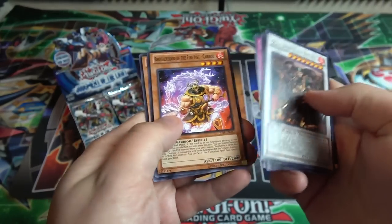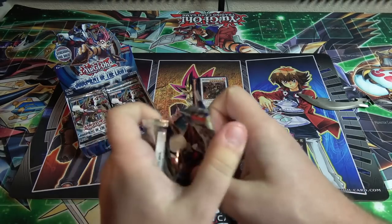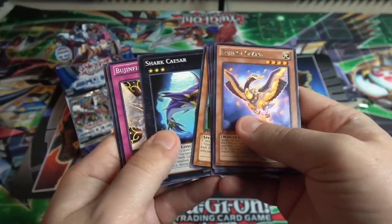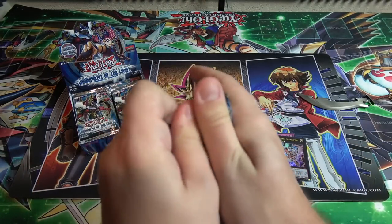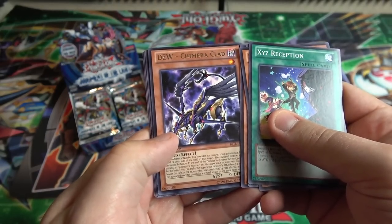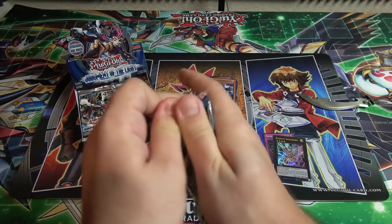We have Brotherhood the Fire Fist Kieran. Make a Phantom Beast. Another Googly Eyes — he seems to always be at the front of the packs. Boogingy Crane. We have a Dark ZW Chimera Clad — not bad. I like the different ZW cards, though I wish they'd make a couple more of them.